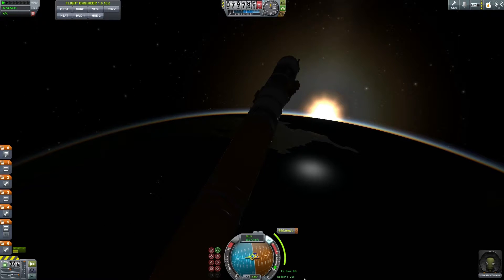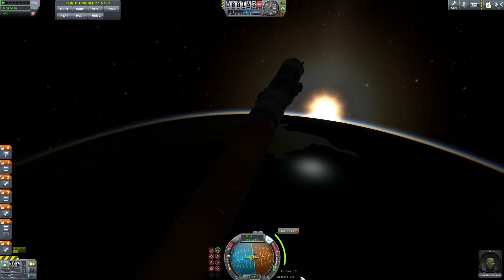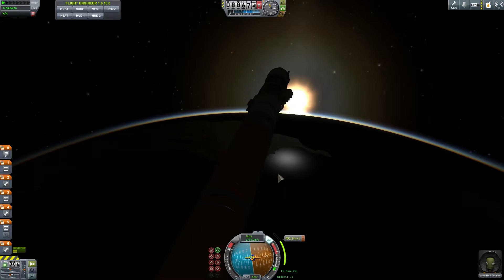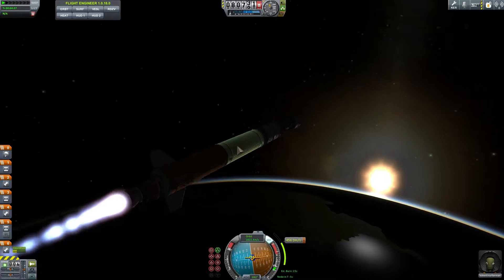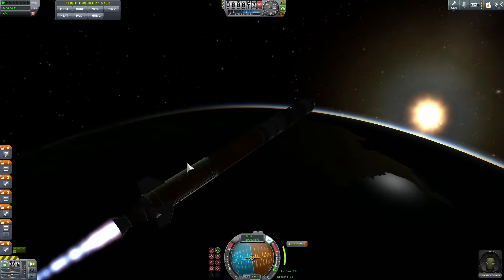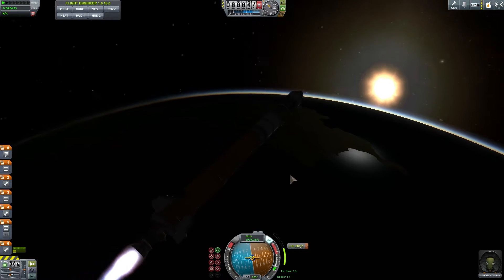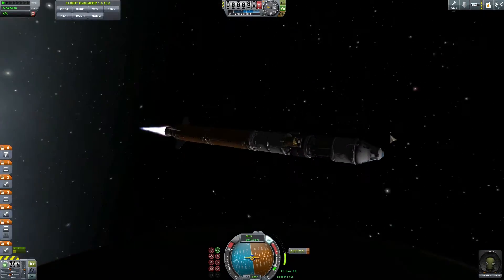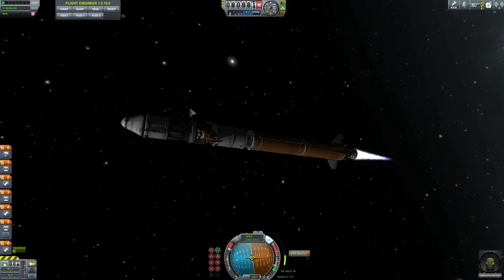Time to burn — let's start to burn toward our maneuver node right here. We need to burn for about 600 meters per second, and this will give us an orbit of about 80 kilometers above Kerbin. Then we can release this stage and propel ourselves to the moon, which is somewhere in the sky. I don't know where it is, but it's somewhere out there.